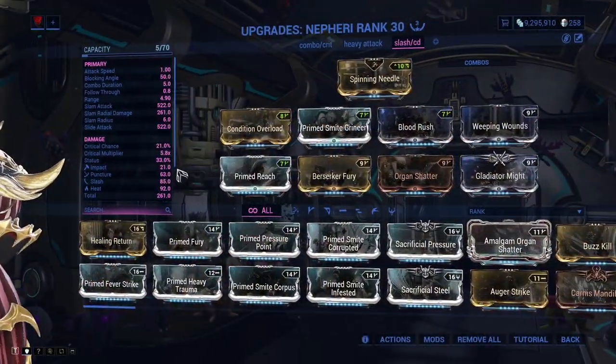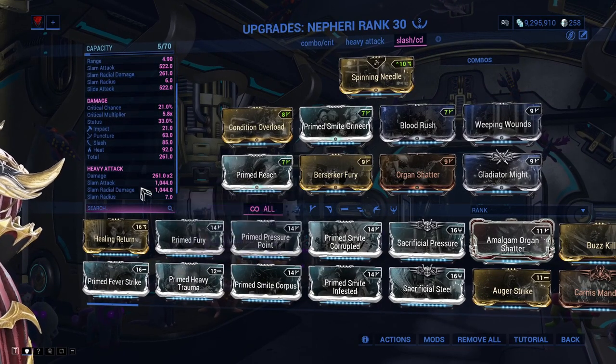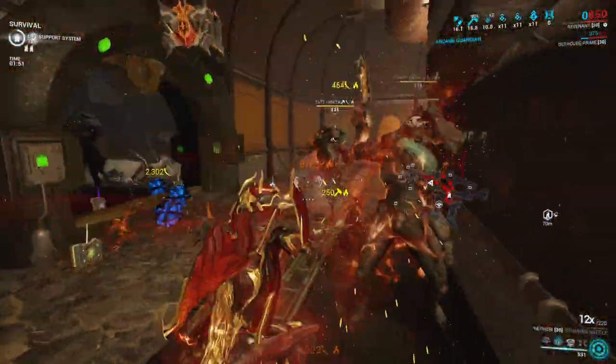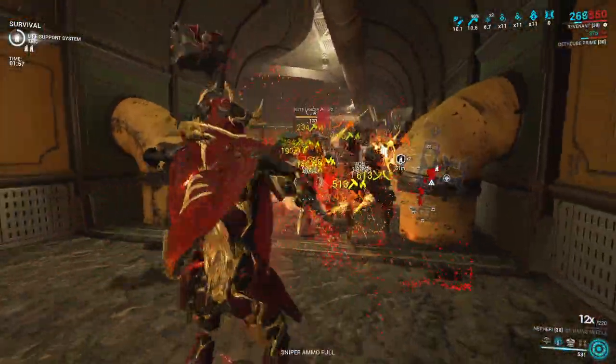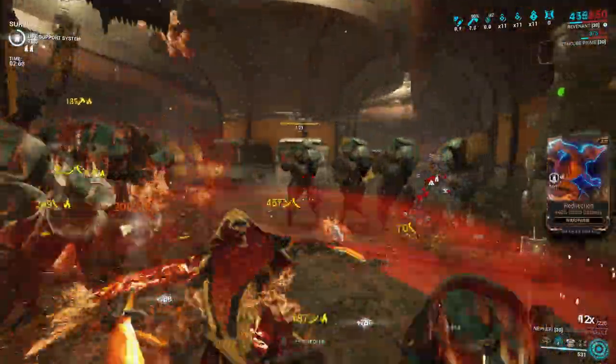And lastly, I have a slash-focused build with high critical damage and a Primed Smite mod instead of viral damage. The Primed Smite mod increases the damage over time both from slash procs and heat procs. This build works very well against higher level heavily armored targets, and you can inflict viral procs either with a primer or a Panzer Vulpaphyla.